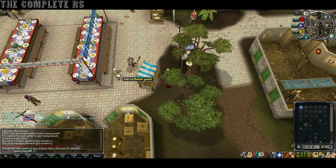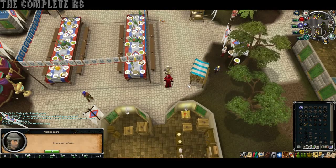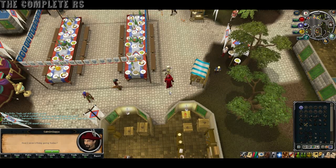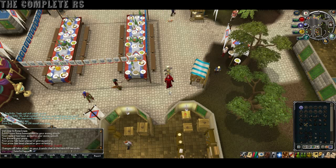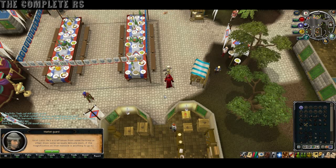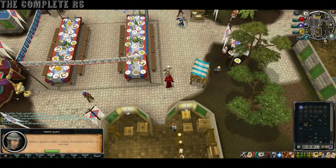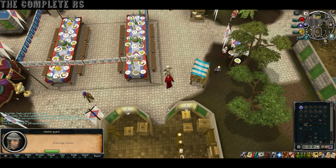As soon as you've finished talking to him, you then want to talk to the market guard right next to the stall and go through every single option. Make sure you choose everything. You'll find out he's got some dragons and stuff you can steal.